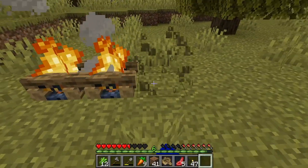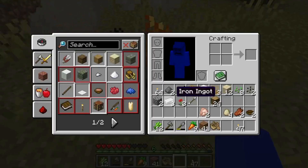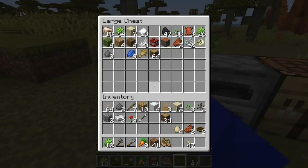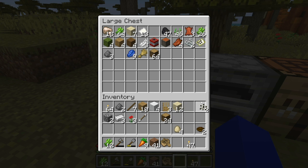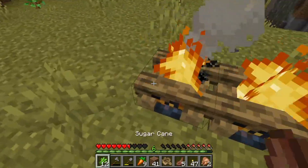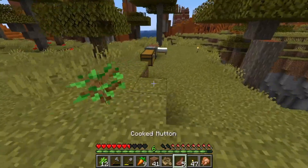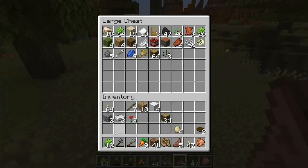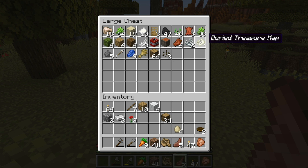I'll put the campfires outside the house, over here somewhere. Now we can cook without using coal because I am starving. I'll put the stuff I don't really need in storage. Oh yeah — I went to a village but didn't loot it yet because I want to loot it with you guys. I found a village too! Our mutton and chicken are done.